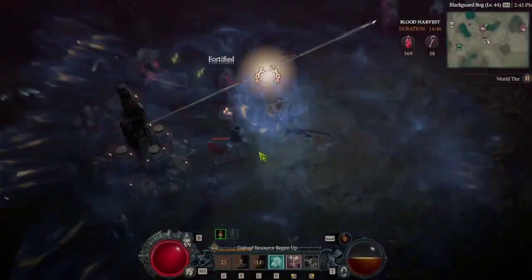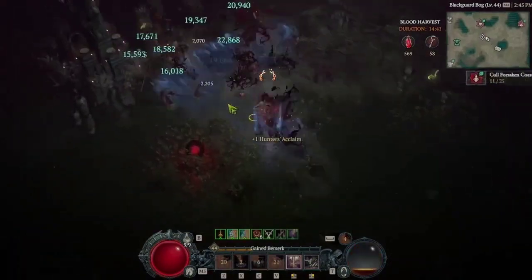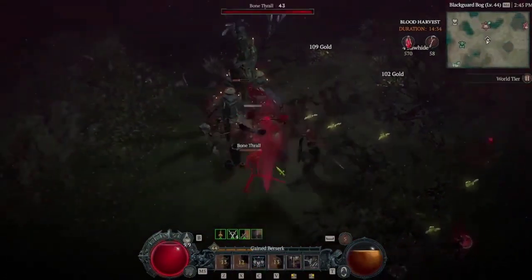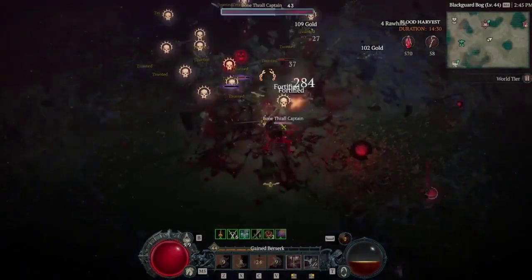Certain abilities thrive with specific weapon types, and in Season of the Construct, understanding how to efficiently swap weapons mid-combat is a game-changer. Let's explore the easiest way to achieve this combat versatility by choosing the right weapons for your skills.